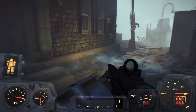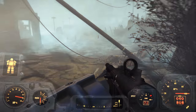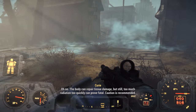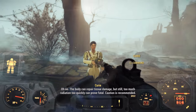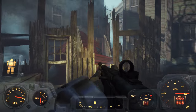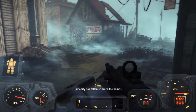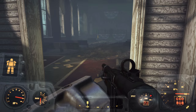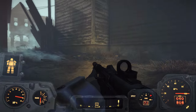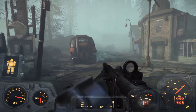I'm generally a bit ambivalent about flirting mechanics and relationship systems in games, but figured I'd give it a try since I haven't done it with anyone yet in this playthrough. Heading out toward the Safe Passage mission now. I could have jetpacked onto the roof but didn't - navigating through town on foot instead, heading toward the waypoint.